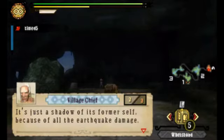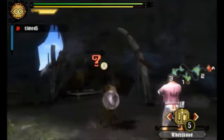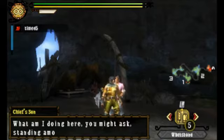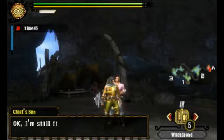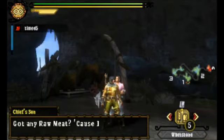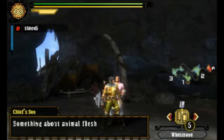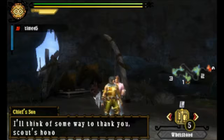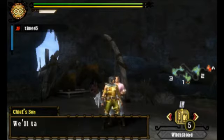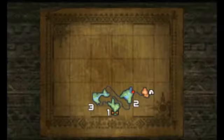We've reached the camp. All the earthquake damage. Let's have a chat with you. Hello. Chief's son - this is the base camp. You go ahead and return to the village. So we have to run all the way back to the village - that's our first little task, done and dusted.